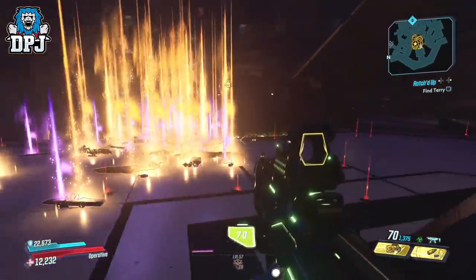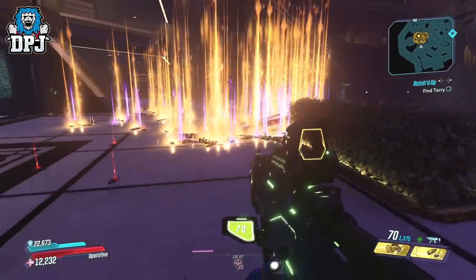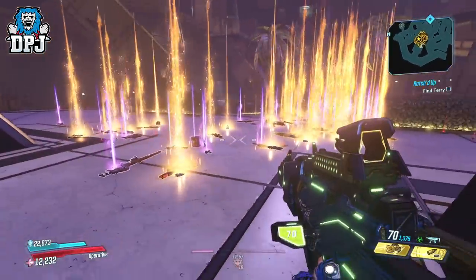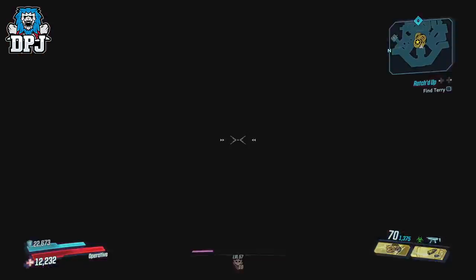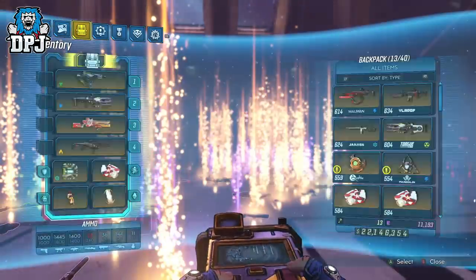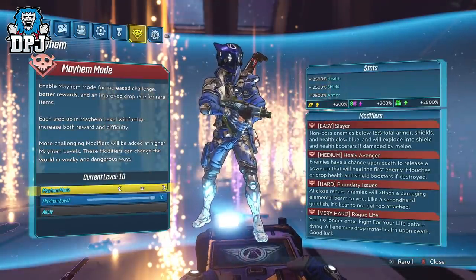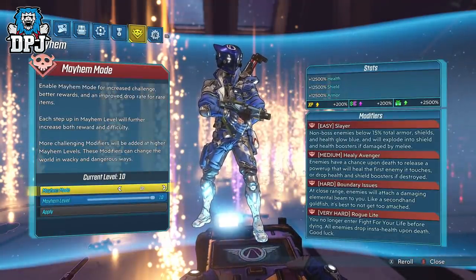To cut to the chase, Mayhem 2.0 has 10 mods — 10 difficulties. Mayhem 2.0 level 10 is the most difficult; it drops the best loot, the highest powered loot, but at the same time it's the most difficult to play, with 4 modifiers applied to it and some of these are utterly brutal.